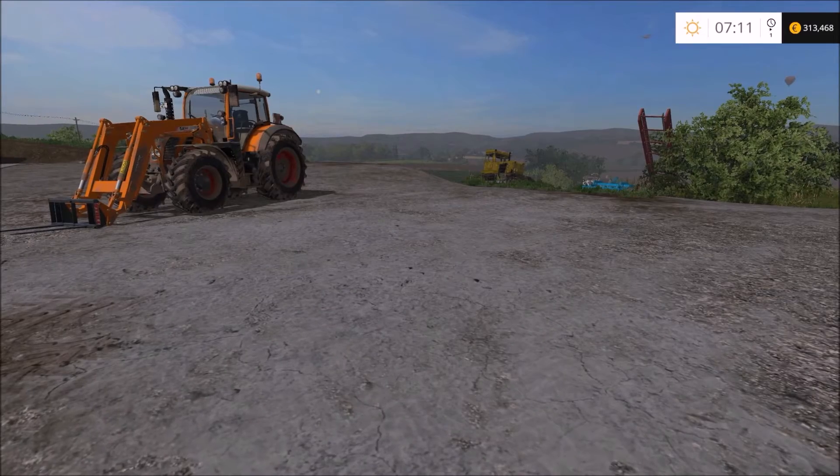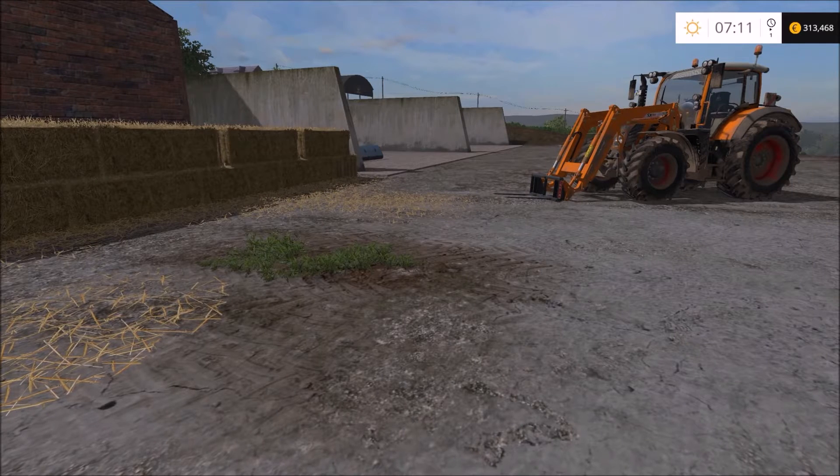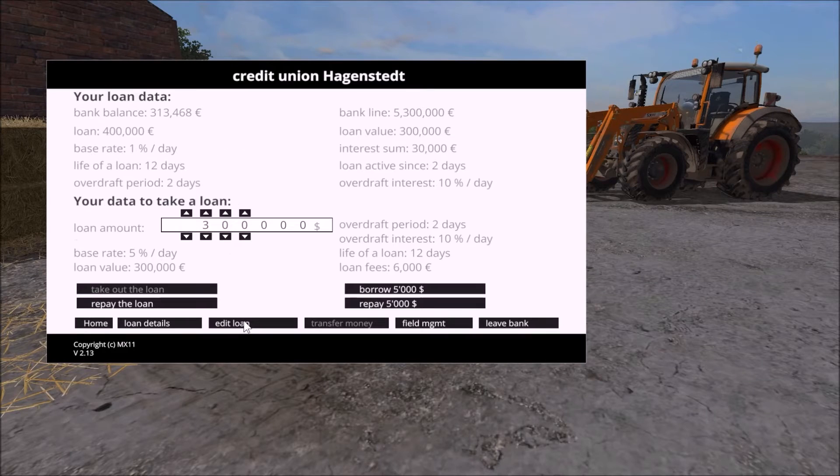Today, first we'll go into the bank, edit the loan, and pay down the 300,000 that we had borrowed. That will leave us with little money, but once we sell the straw bales we'll get a bit more. Let's just pay off that loan. Then we just have the 100,000 we started the game with, and it's been easier to pay off 100,000 than 400,000. The loan from the beginning of the game is now finished.